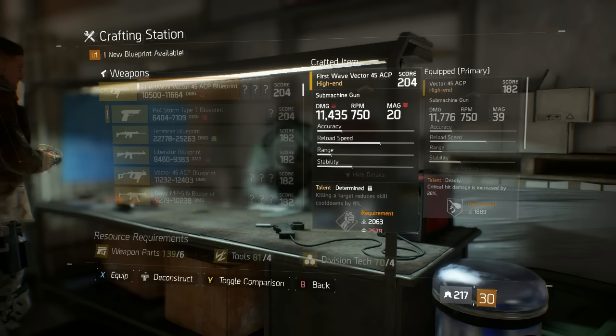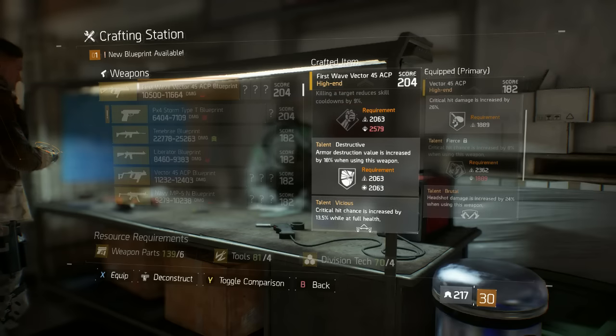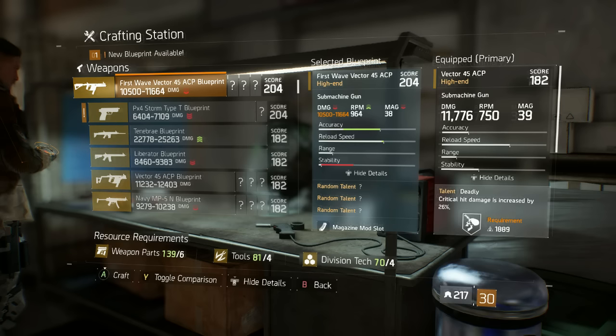First roll: killing a target reduces skill cooldown - boo. Destructive. Vicious - critical hit chance increase. It's got a plus 25% critical hit chance. Still not exactly the biggest perk we were looking for. Next Vector.